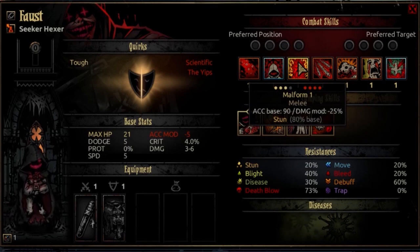The third combat skill is Malform. Malform is usable from rank 2, 3, or 4, and can target any ranked opponent. This is his only melee attack, with an accuracy base of 90, a damage modifier of negative 25%, and no additional crit modifier. This is a stunning attack with an 80% base. You're going to put out a decent chunk of damage and an 80% base stun. It's not going to be as commonly effective as a Plague Doctor or Occultist stun, but it's going to be frequent anyway and it's also going to do a ton of damage to boot.